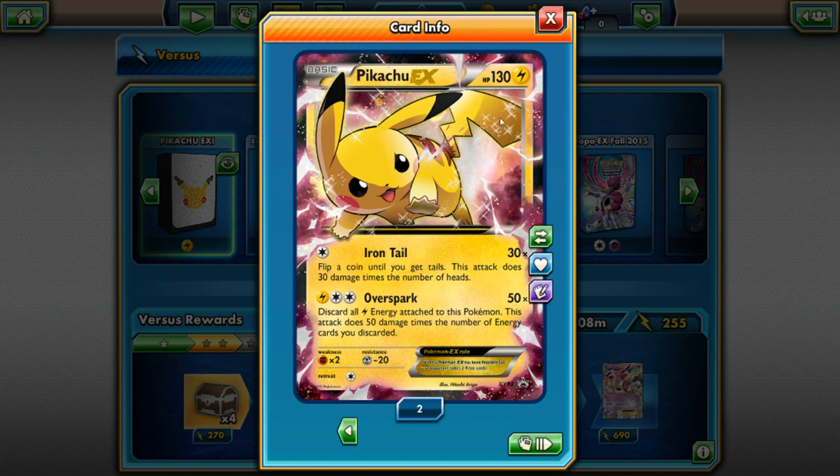Let's jump right into it. This Pikachu EX is Electric type and it has 130 HP, which is very low. For one energy it does Iron Tail — flip a coin until you get heads, this attack does 30 damage times the number of heads. For three energies it does Over Spark for 50 times damage — discard all Electric energy attached to this Pokémon, and this attack does 50 damage times the number of energy cards discarded. Weak to Fighting, resistant to Steel, retreat cost of one.